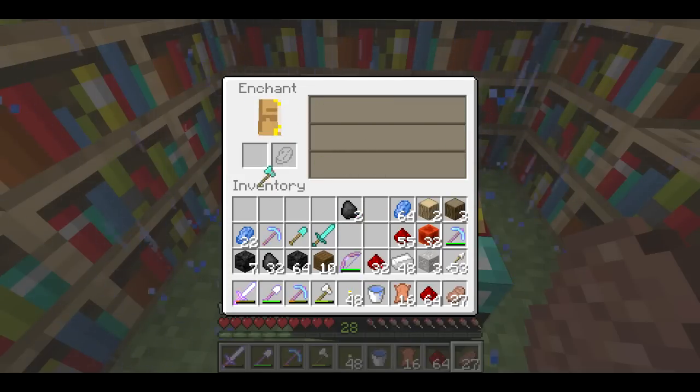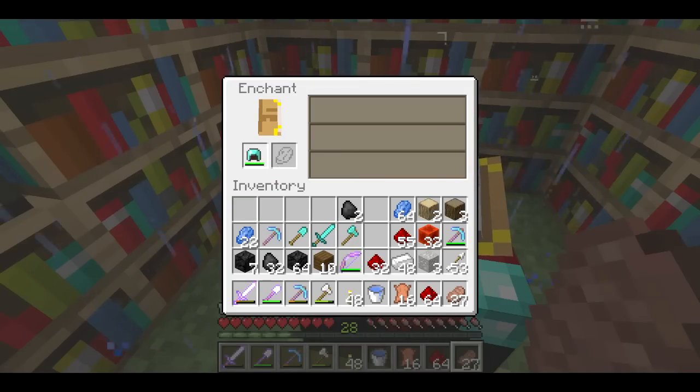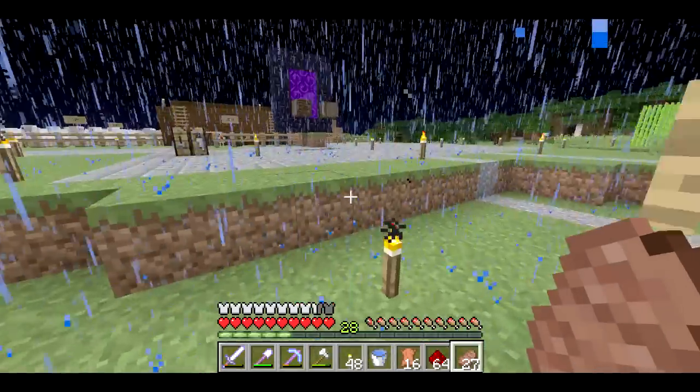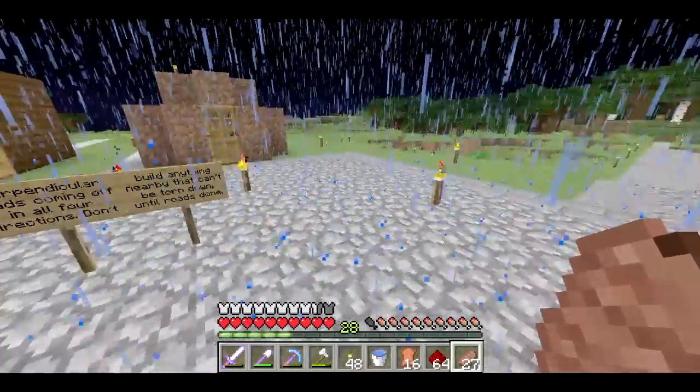We got efficiency, and efficiency — I was actually seeing a lot of silk touch, which kind of surprised me. And let's see — projectile protection. So I probably don't want to enchant my helmet just yet. Maybe it's time to make some diamond armor and see what kind of enchantments I can get on those.